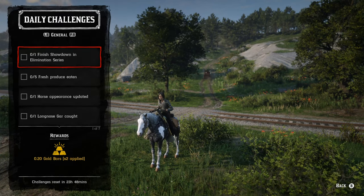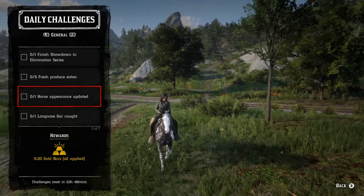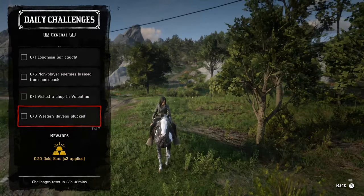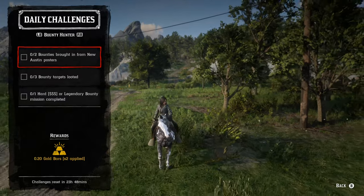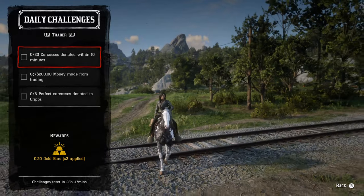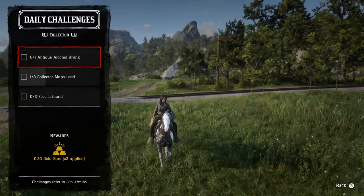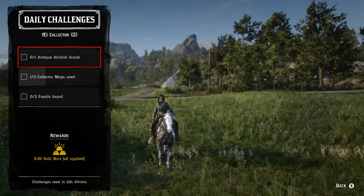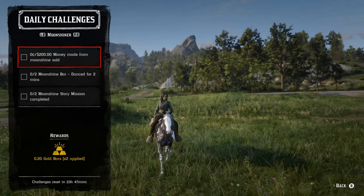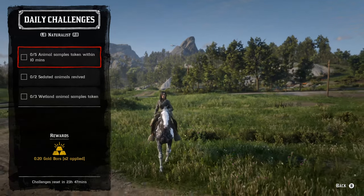Starting with the list mode, the daily general challenges are: finish a showdown in elimination series, five fresh produce eaten, one horse appearance updated, one longnose gar caught, five non-player enemies lassoed from horseback, one shop visited in Valentine, three western ravens plucked. Bounty hunter role: two bounties brought in from New Austin posters, three bounty targets eluded, one hard or legendary bounty mission completed. Trader role: 20 carcasses donated within a 10-minute period, $200 made from trading, six perfect carcasses donated.